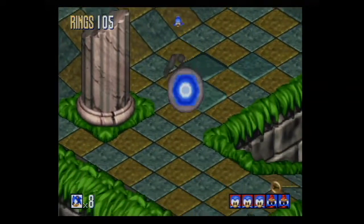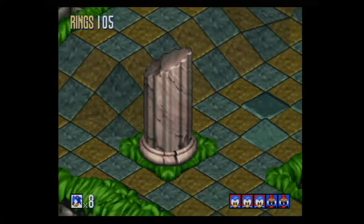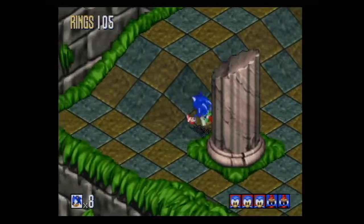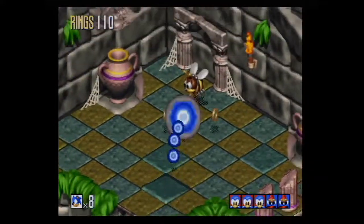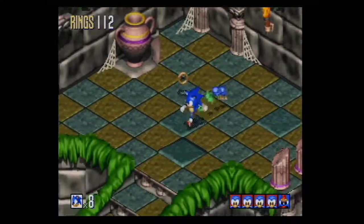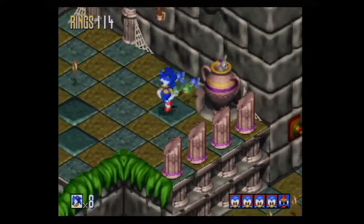There was a 3D isometric game on the NES called Snake Rattle and Roll. As far as isometric games go, I know Final Fantasy Tactics was one. And I think there was a Spot Goes to Hollywood, a Cool Spot game that was isometric.